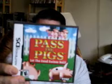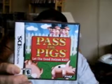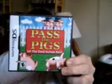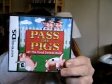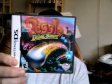Pass the Pigs — this is based on a game where you have a couple of little plastic pigs, and you roll the pigs like you would dice. Depending on where the pigs land — whether they're on their belly, back, or sides — determines how many points you get. It's kind of like the old game Cootie, where you roll a dice and depending on what you roll you draw part of the cootie, and once you draw enough you win. Peggle Dual Shot — if you're a Peggle fan you can't go wrong with this. Excellent game.